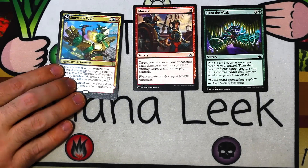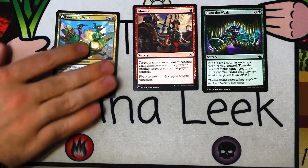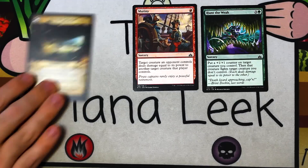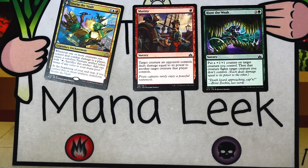Our rare is not going to make this pack any better: Storm the Vault. Two blue-red for a legendary enchantment. Whenever one or more creatures you control deal combat damage to a player, create a treasure token. At the beginning of your end step, if you have five or more artifacts — probably treasure tokens — you transform it into a land that taps for blue for each artifact you control. We don't have a blue fireball in this format, and we're not really flooding the board with artifacts generally. This card does nothing on either side. I don't want either side of this card, certainly not for the cost of four mana or a card. Storm the Vault is bad — last pick, never play it.